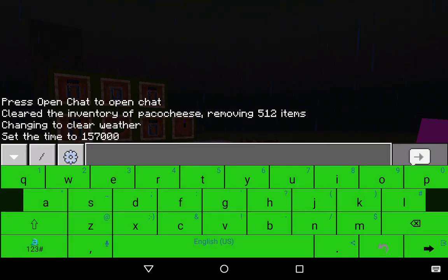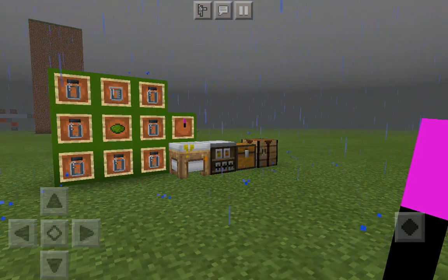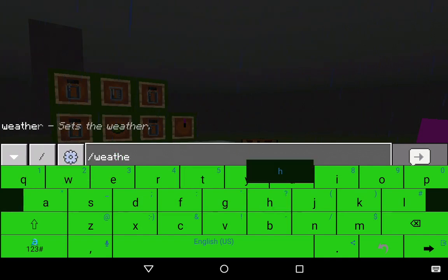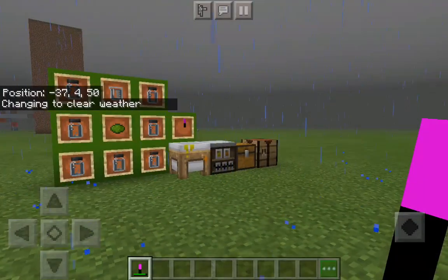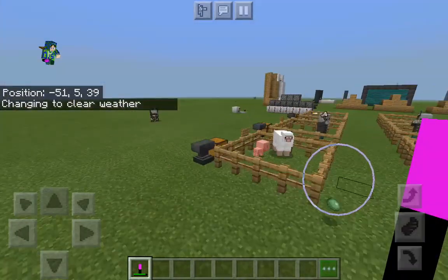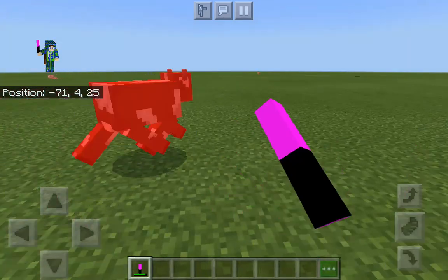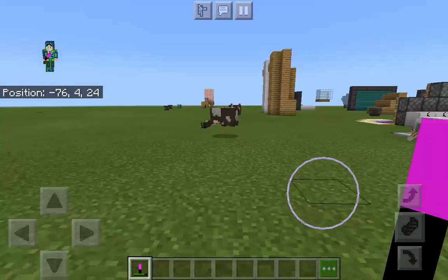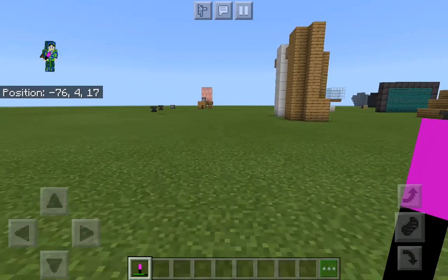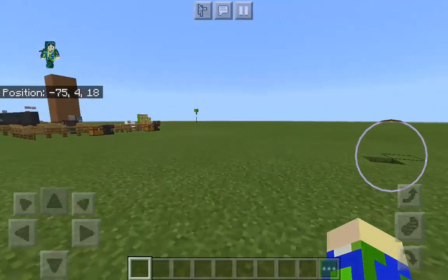Oh, it's raining — let me clear that. Weather clear. It's legit — it's not like a weapon though, ladies and gentlemen. Let me try to kill this cow. This is very cool. I'm going to store it in the chest in the chemistry spot.